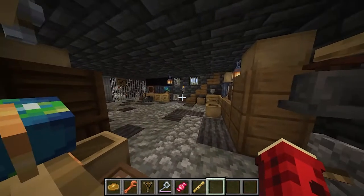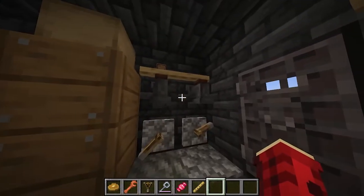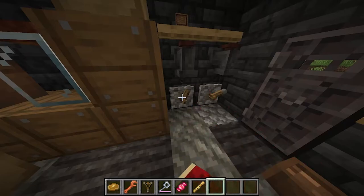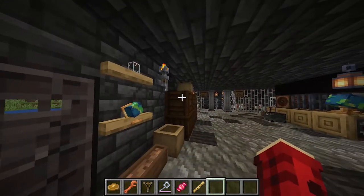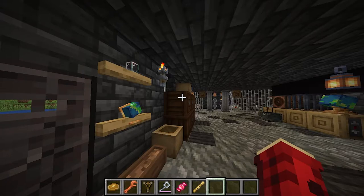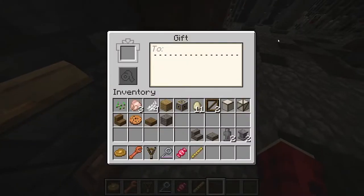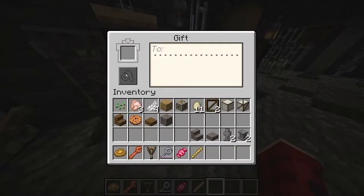Now walking into the chicken slaughterhouse — we'll just leave the chickens there. You get taps, you get shelves, you get little switches for redstone. The torches add a little more detail, which I love so much. And then you get a gift box, so you can put a gift in there and then you can write a little message about it.